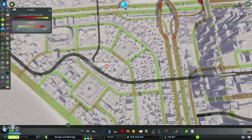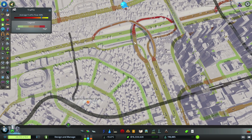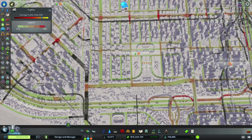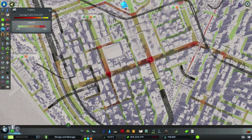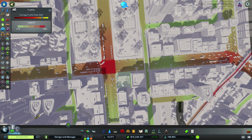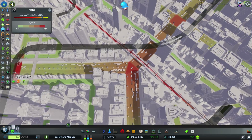A few episodes ago, when I was building this winter-themed park, I noticed that this interchange was very, very congested, particularly on this junction. But as I transformed this road into a two-lane road, it seems that the problem is now fixed. Again, if we go over here, we see very bright red areas particularly on the intersections, but traffic seems to be flowing very, very smoothly, so this area is working very nicely.